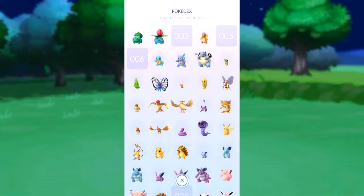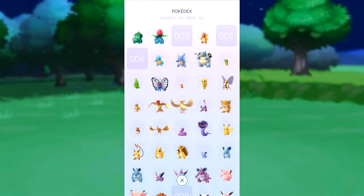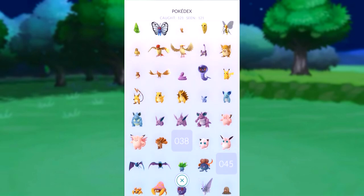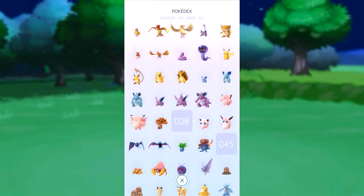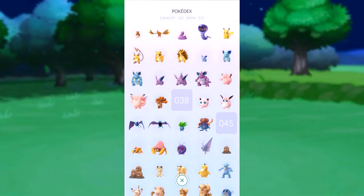Anyway, this video is about my Pokedex so let's have a look at it. We've got Bulbasaur and Ivysaur, we've got Charmander, we've got our Blastoise, a nice little run here with Beedrill, the Pidgeys, the Rattatas, got my Sandslash, my Raichu, my Nidoking and Nidoqueen, my Wigglytuff, Clefable.